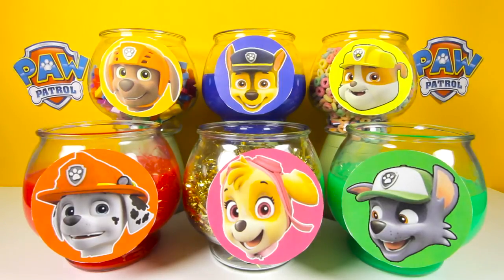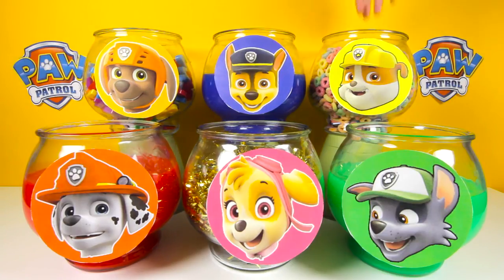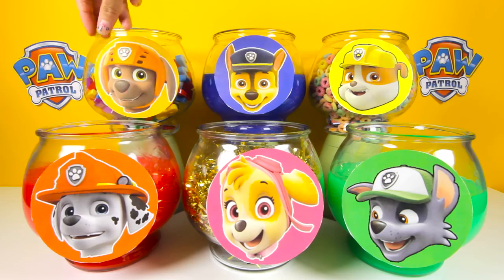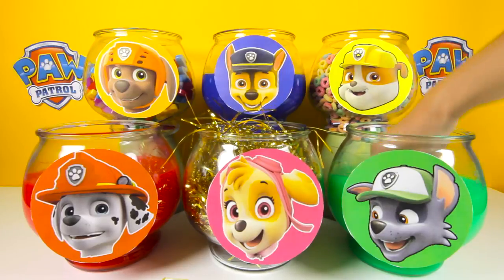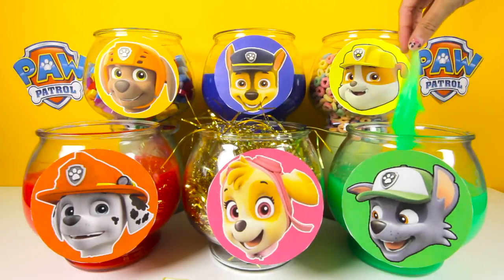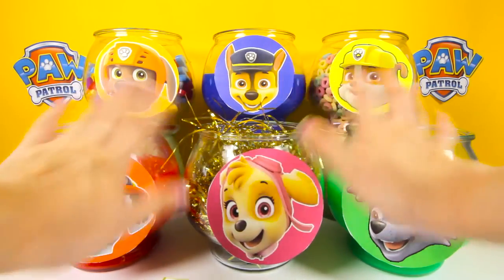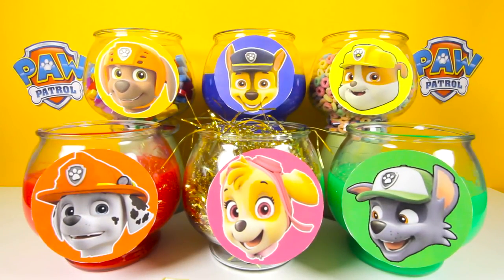Thanks for playing the Paw Patrol game with me! Today we found so many surprises from our Paw Patrol mystery characters: alphabet letters and numbers in Zuma, icky blue slime in Chase, colorful cereal in Rubble, red slime in Marshall, gold strings in Skye, and green slime in Rocky. If you had fun watching, please give me a big thumbs up! And don't forget to subscribe to my channel for more fun surprise videos from Paw Patrol. Thanks for watching, this is Ellie Sparkles — bye!